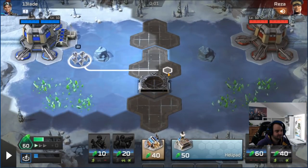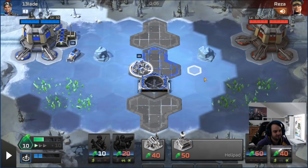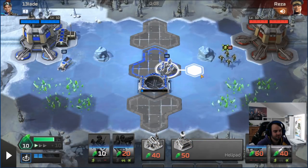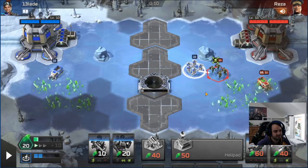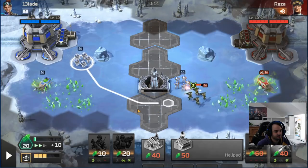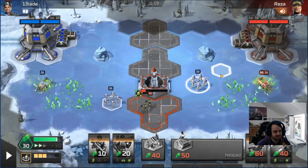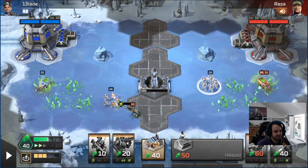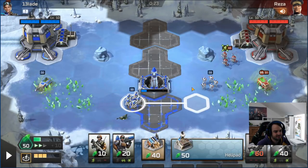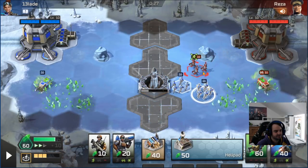We're going to be opening barracks because we have rifles and missiles - that's a good scout. Then we'll go harvester and see what my opponent's up to. He's Solomon, which is a good sign - Solomon's pretty bad. We'll harass with these missiles. They're probably just going to try and walk all the way to my harvester. We're going to hang out near the Tiberium in case he makes a second harvester. He doesn't, so we're going to back up and get a defensive concave.